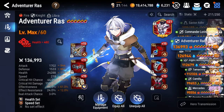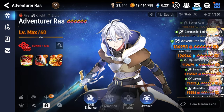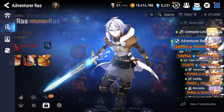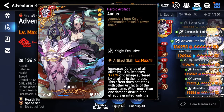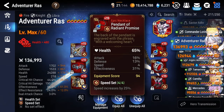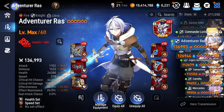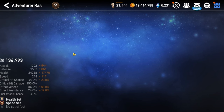For our tank, it's of course going to be Adventurer Raz, because of his fantastic S2 Command Strike for the defense break and the follow-up dual attack. As for how he's built, Aureus is going to be our artifact, health percentage necklace, health percentage ring, boots on speed, and effectiveness at 85% plus is recommended.